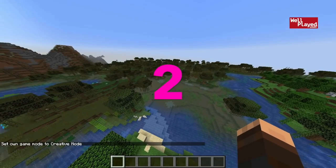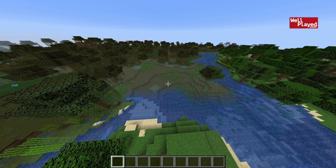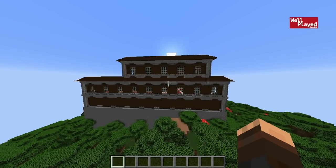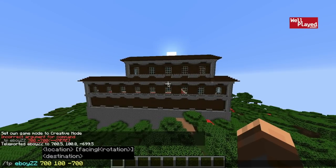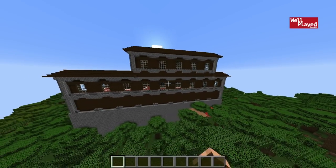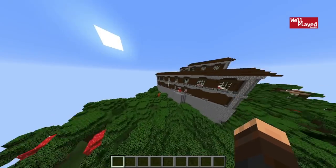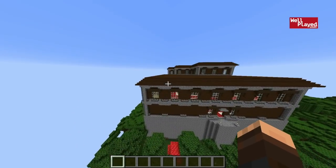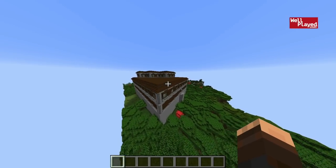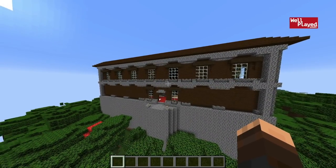Moving on to the second seed — you're going to spawn right here near the swamp. You can make a nice little house by the swamp, but that is not why we are here to check out this seed. At just the coordinates 700 and negative 700, you will have yourself a really nice woodland mansion. Really close — you already know where it is, super convenient. You can definitely make this into your house. It's quite the build. You can even just try to explore it and conquer it.